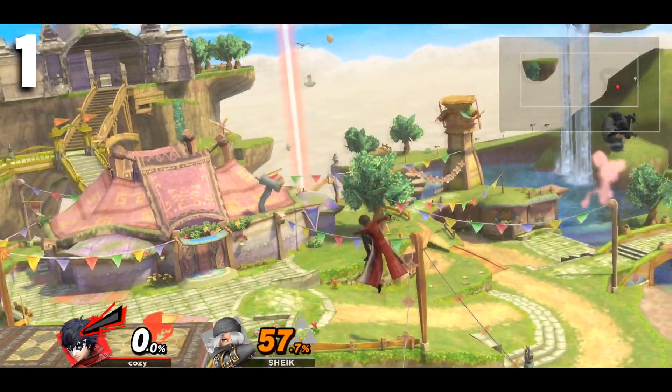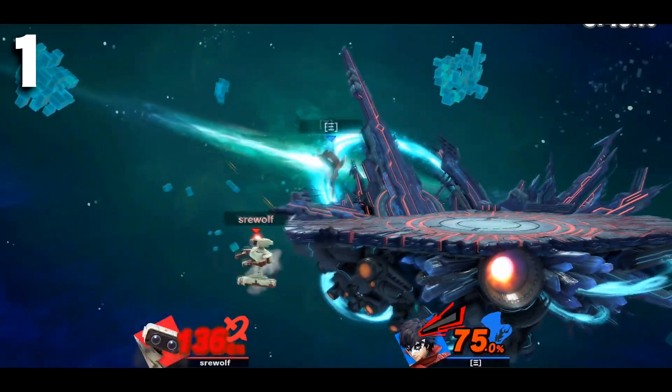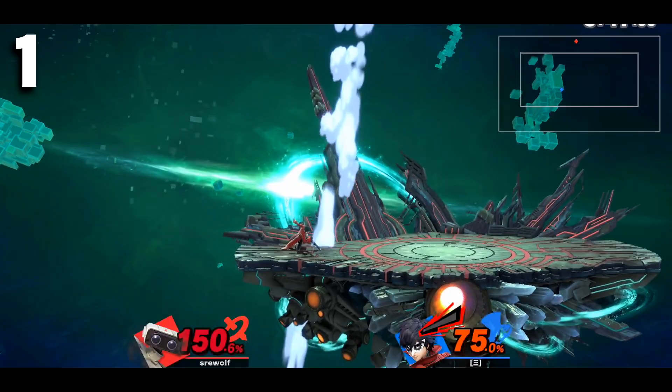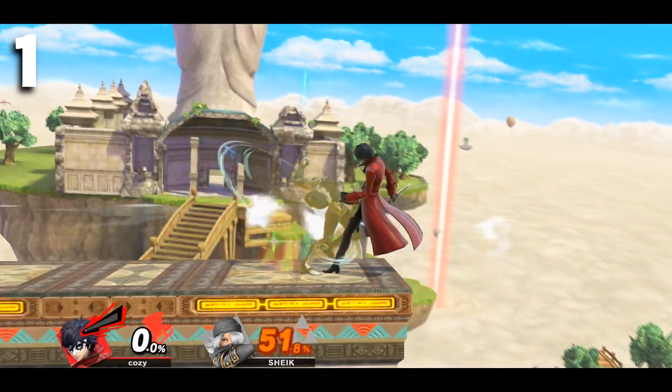If the opponent knows you will go for this, or if they simply have a habit of quickly trying to get back up, you can instead fake a ledge trump by dashing towards the ledge and then dashing back or retreating to punish their get-up option. Also remember to punish every get-up option.